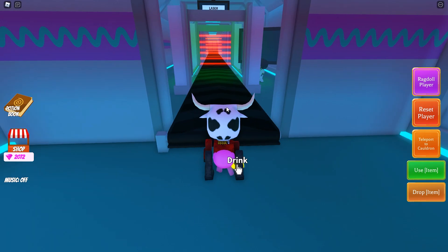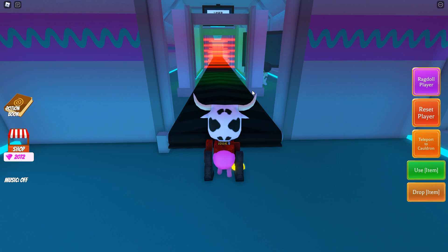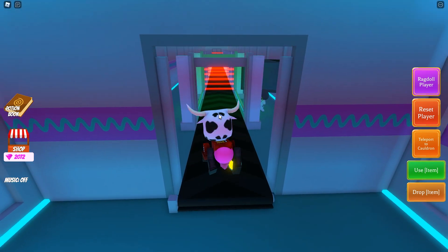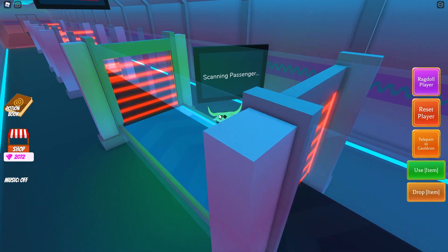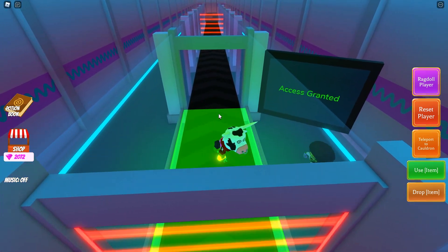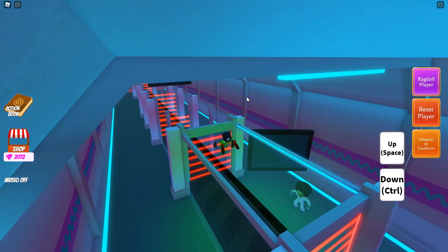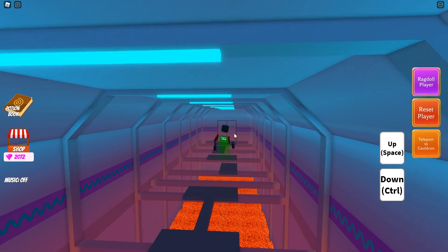Once you're inside the spaceship, you'll have the potion in your hand — but don't drink it just yet, because things will get too complicated. Jump on the conveyor and wait until the scanning passenger process is complete. At that point, drink your fly bucks potion, and there you go — you're now flying, so you can literally fly over all of the parkour, the lasers, everything.